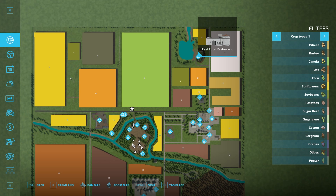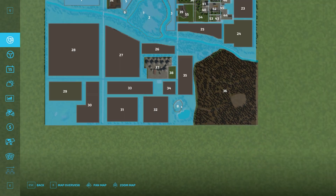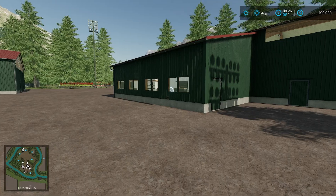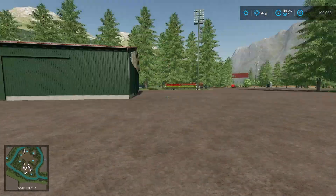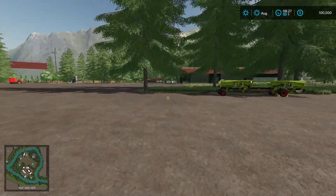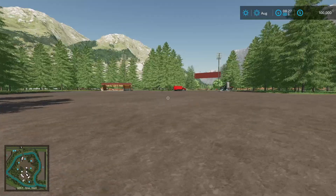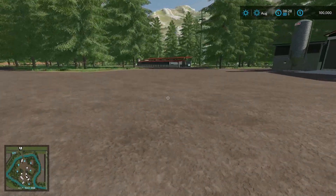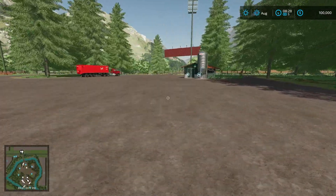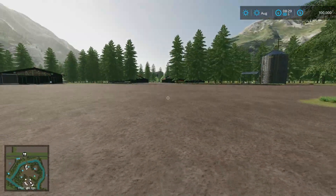If you want to do forestry, there's a huge forest area up near the sawmill and carpentry point. Horses are available down below — everything you'd ever need on a map. The Shanty Boys do really good work and have a website with all their maps. Some are PC only, some are on the mod hub. This one is coming to the mod hub for all platforms — I'll leave a link in the description.